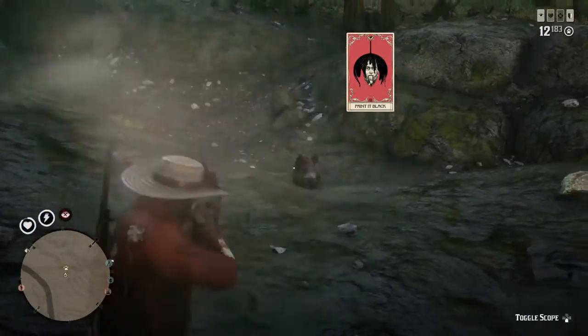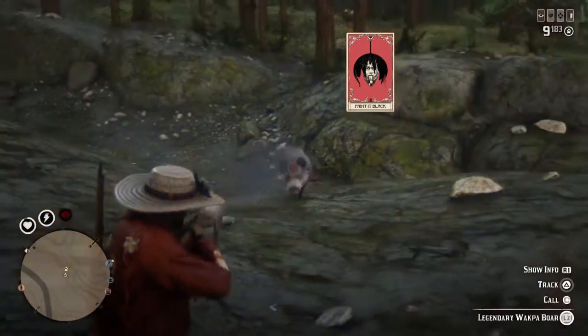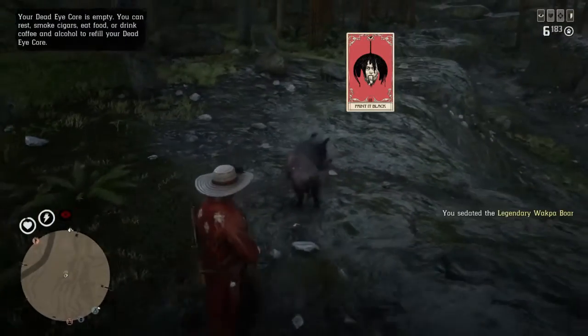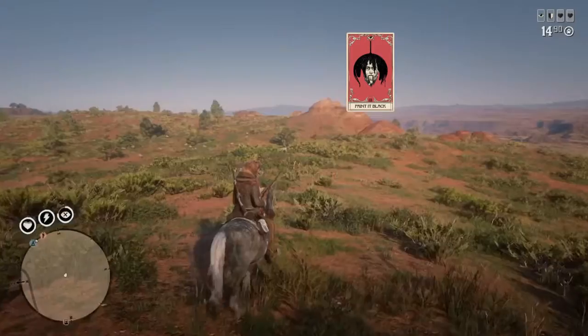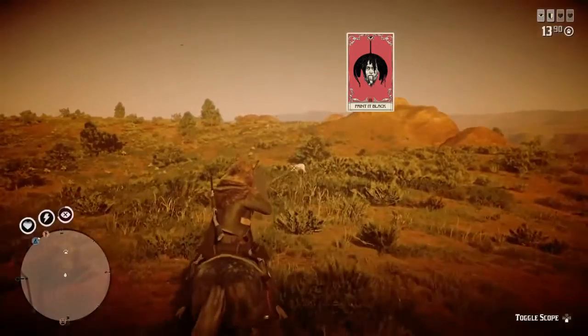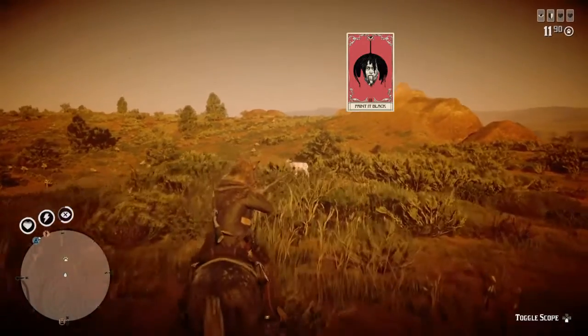With Paint It Black activated as you're chasing down the Legendary Animal, you don't have to worry about the accuracy of the rifle. You can just put your reticle on it and shoot as fast as possible, which is really helpful, because if you catch the animal unaware, you could fire several rounds into it and potentially sedate it right on the spot, or at least not have to fire as many rounds when you're on the run.